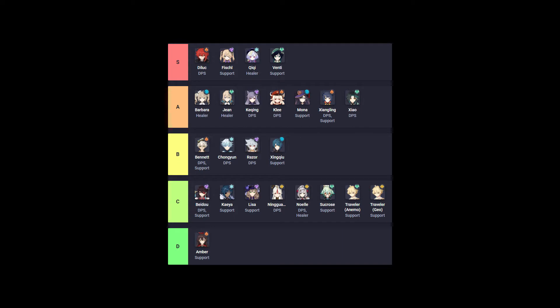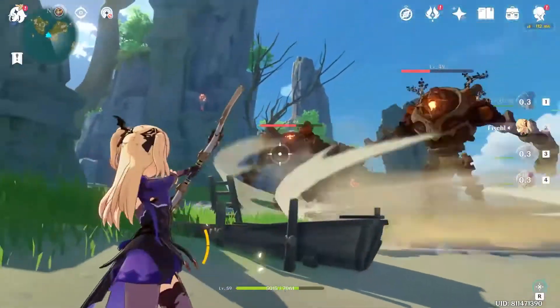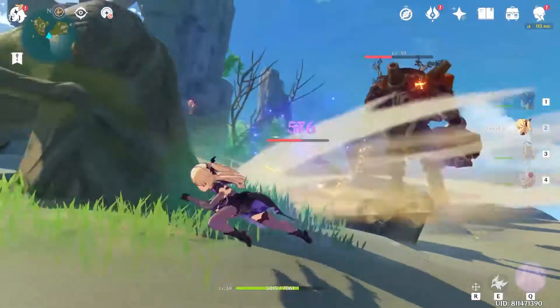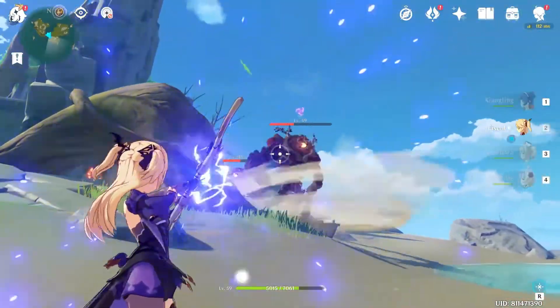This tier list that you see is by no means fixed — it's constantly changing. You can easily say that Mona, Xiao, Klee, and Keqing are S tier. Also, you can say Noelle is B, A, or even S — it really depends. This is just a general overview of the character tiers, and besides, for F2P players you might be in a situation where you don't even have any character in the S or A tier.